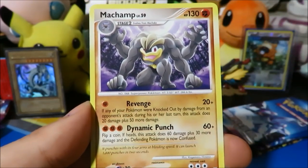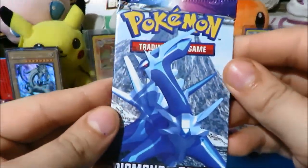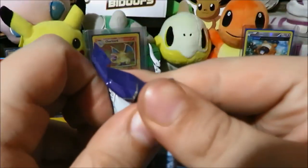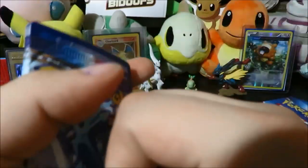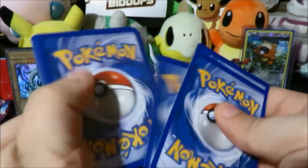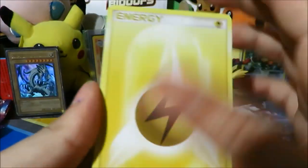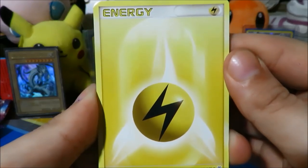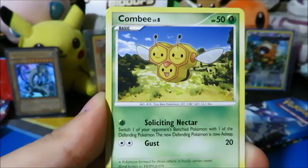Starting things off with a Mew — Level X's are a thing in these Diamond and Pearl sets, as well as some beautiful holos. They are a bit harder to pull in early Diamond and Pearl sets like Diamond and Pearl base set, Secret Wonders, and Mysterious Treasures. No guarantee on anything, which is what I kind of like about these packs. We've got a Fighting Energy — Diamond and Pearl base set is one of my favorite sets of all time, definitely top five.